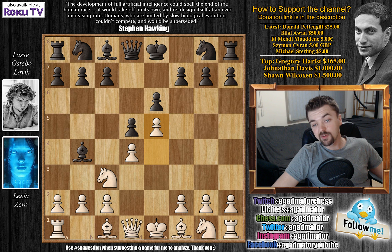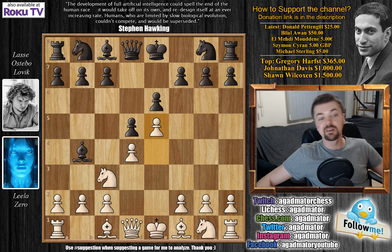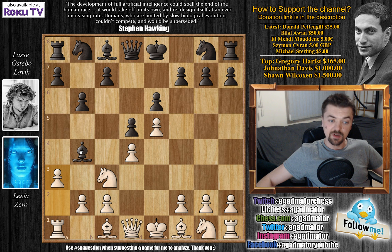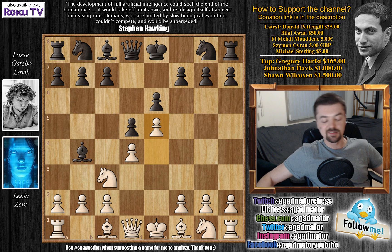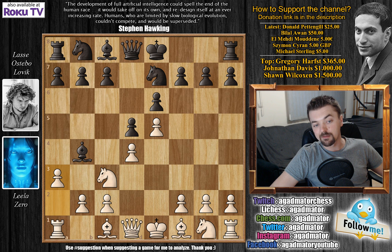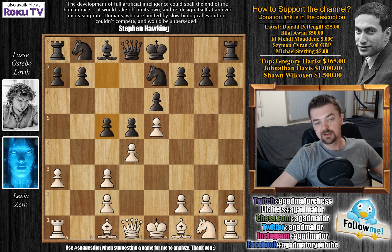We have e5, the advanced variation, and you might remember from yesterday's video that nice game from 1995 between Garry Kasparov and Vasily Ivanchuk. Ivanchuk went b6 there, and after the standard a3, Ivanchuk played the very powerful idea of bishop to f8. But in this game we have the standard line with knight to e7, then a3, bishop captures on c3, b captures on c3 and c5 — the variation I said you will encounter most often.